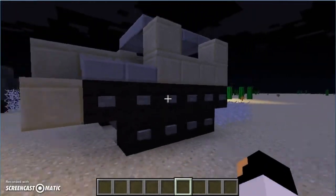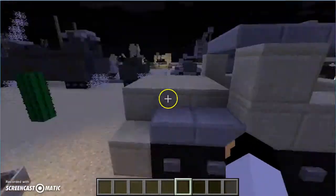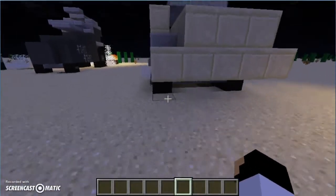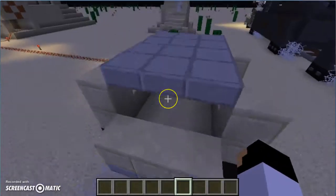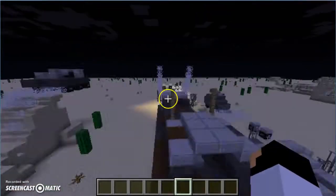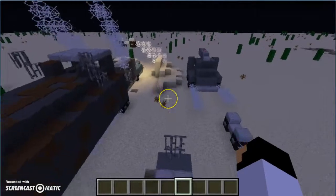Next we have this tread vehicle that has conveyor belts, or in this case treads. It's from Mad Max, and all these colors are supposed to be from Fury Road.